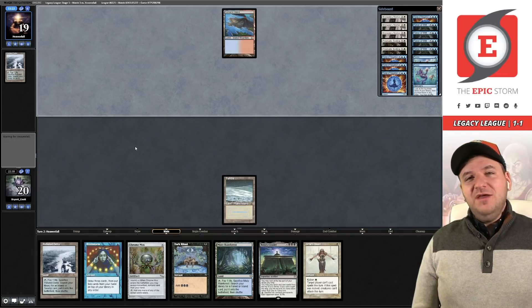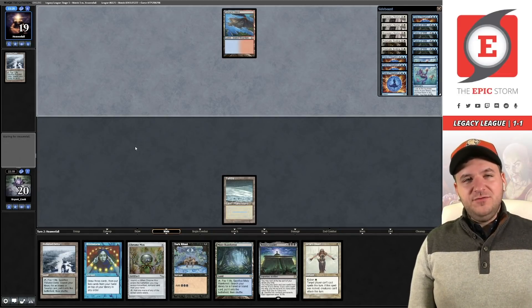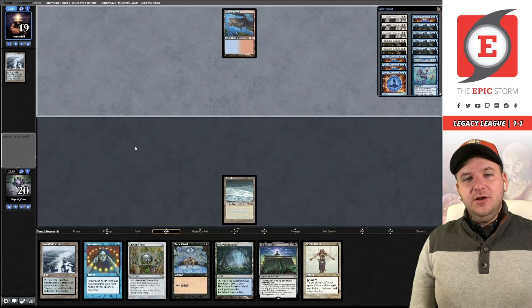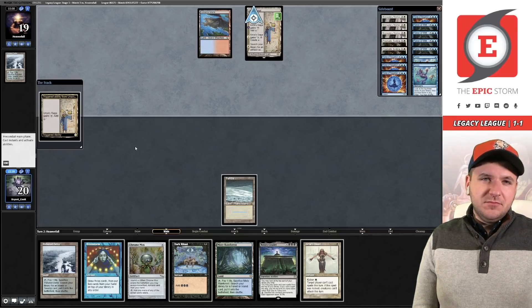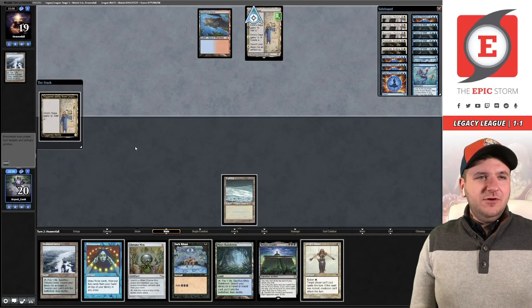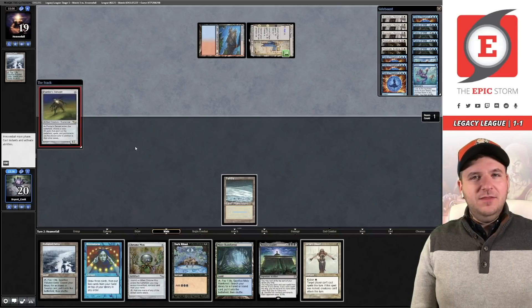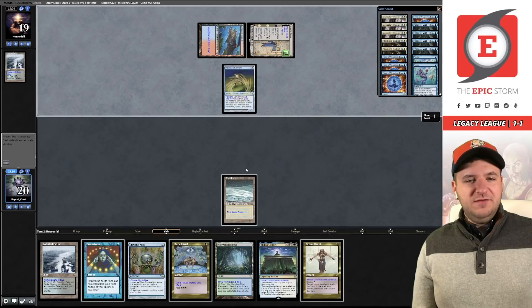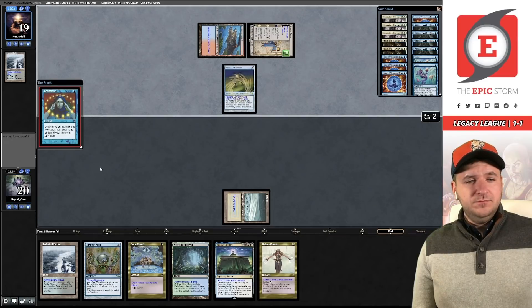After the opponent has considered their plays, they're back and they've jammed their Painter here. I think we're going to cast Brainstorm and see what we can do. Our opponent is very threatening — they already have a tutor effect for Grindstone with Urza's Saga. It's time to go.